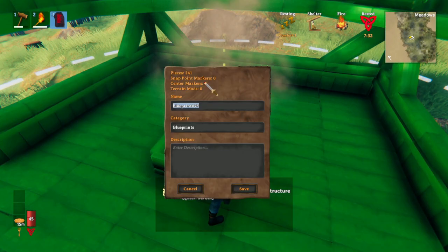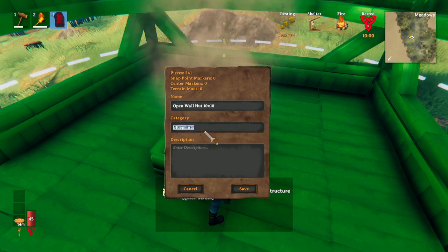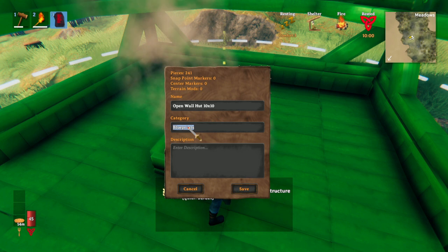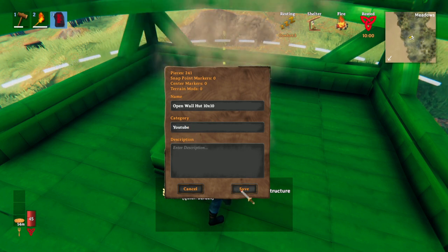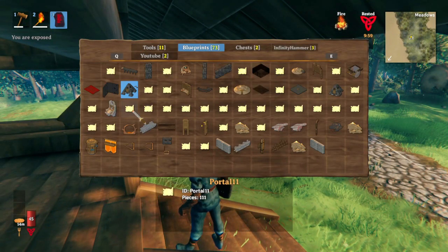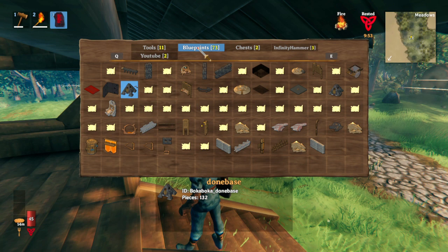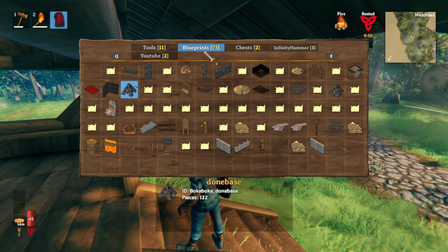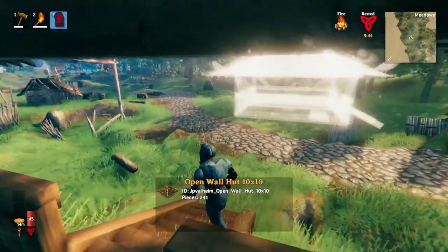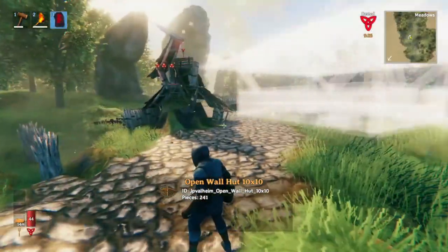Now you can name it — let's call it 'open wall hut.' For the category here, you should just leave it as blueprints, because when you change it, people might get confused. For example, if you change it to 'YouTube' and save, when you go into your blueprints list the thing you just made won't be there, because it went into its own separate folder instead of the default blueprints folder. You can see it under 'YouTube' — there's our little structure.